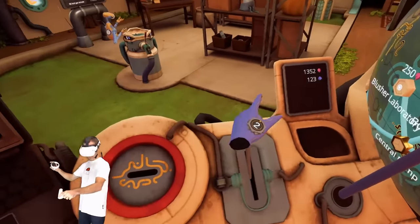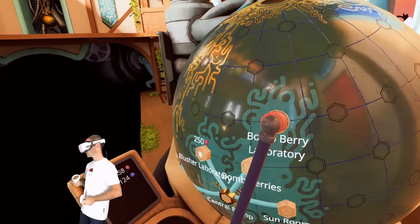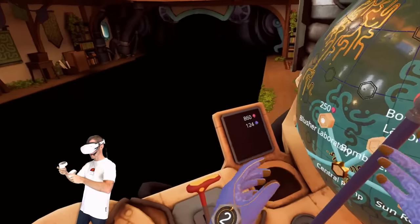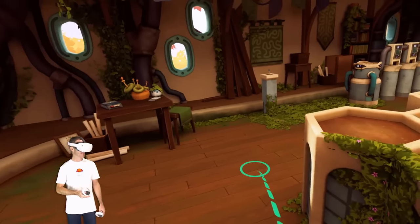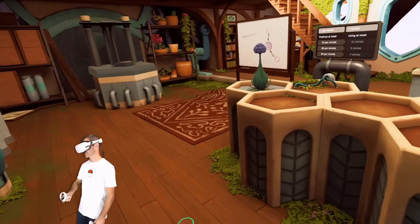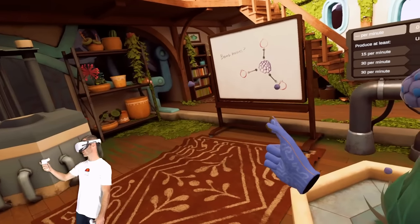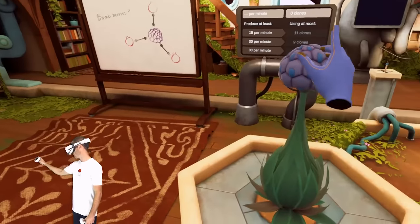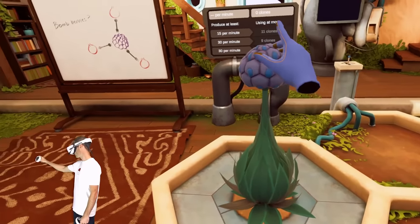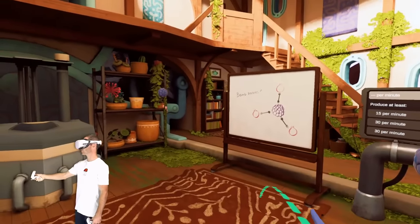Let's go to the bomb berry lab. You spend the berries and then it unlocks it. Bomb berry lab. So what's going on down here in the bomb plant lab? We have one of these plants. These things explode in your hand while you're holding them. If you drop them on the ground, they disappear. If you put them there, they still disappear. They can go through the air without exploding, so that's kind of cool.